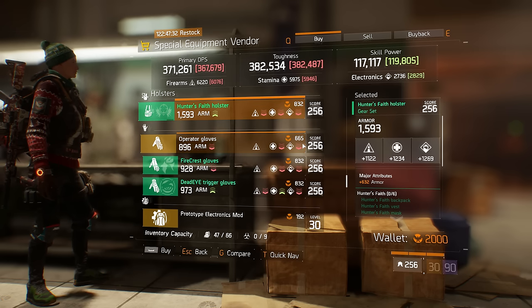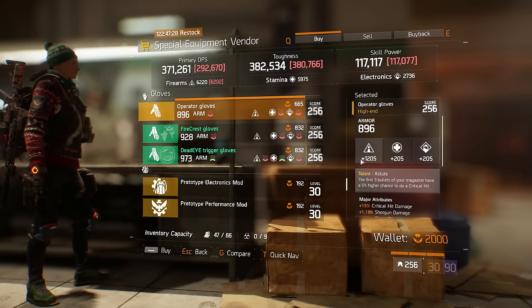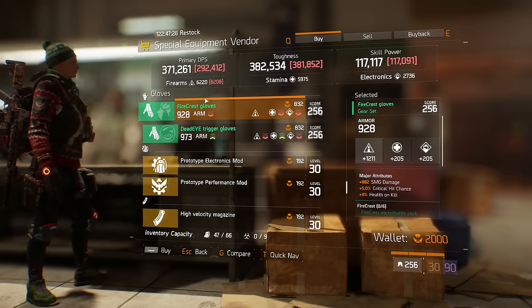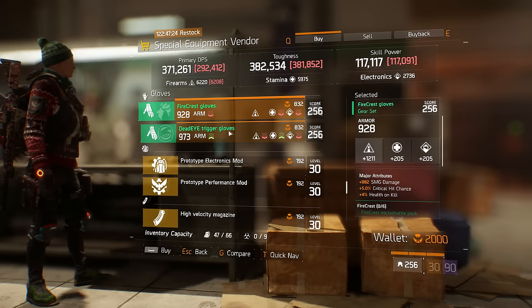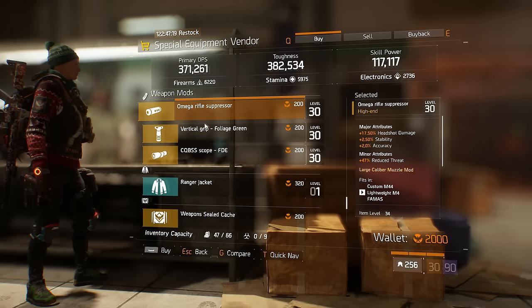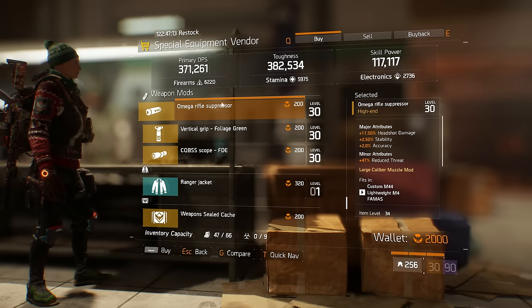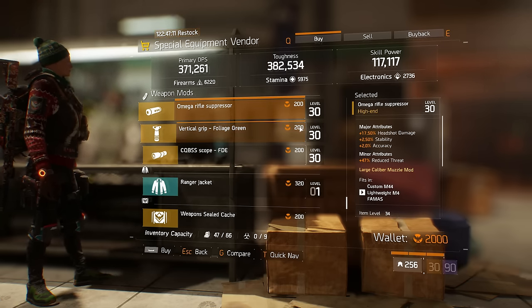For holsters, Striker's holster has not great rolls. Hunter's Faith has decent rolls — you can roll for higher firearms, not bad. You really only want Savage on these. The rest of the holsters are pretty garbage. The Omega suppressor is pretty good — 17.5% headshot damage, which is what you want to run on most things.